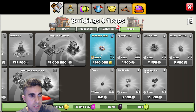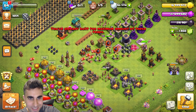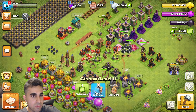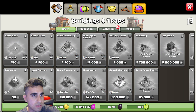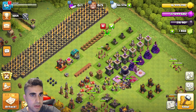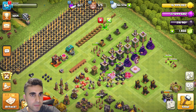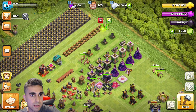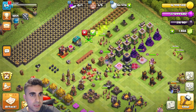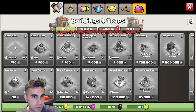Perhaps we can get this one done right now — tornado trap, actually I have the gold. Then we can do this one as well. And last but not least, there we go — walls for that done.